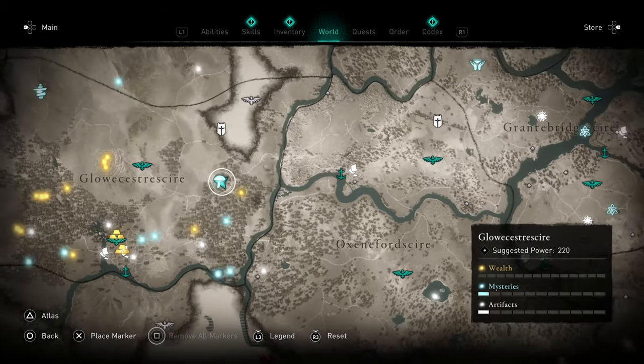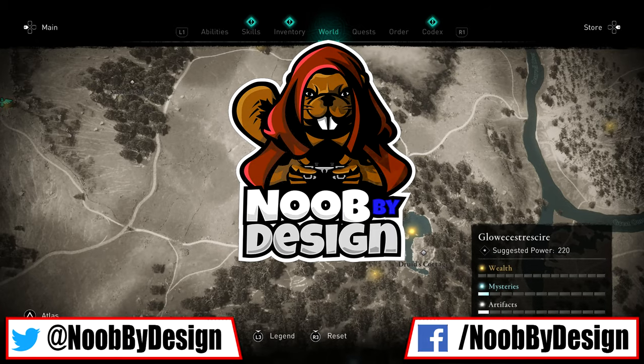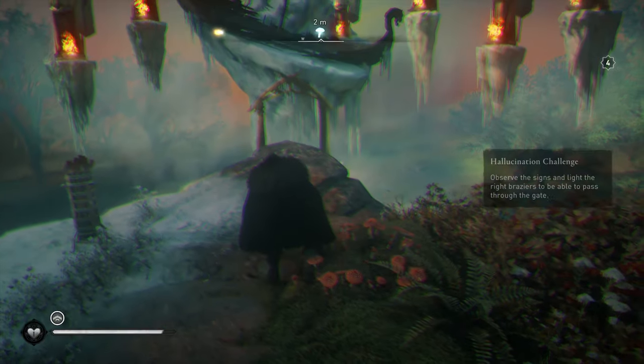Good day gamers, welcome to Noob by Design. Going to be doing a video here on Assassin's Creed Valhalla. I'm going to show you guys the solution to the Galoistershire Hallucination Challenge. You're going to find this one just northwest of the Druid's Cabin here. We'll go ahead and interact with the mushrooms here to start things off.